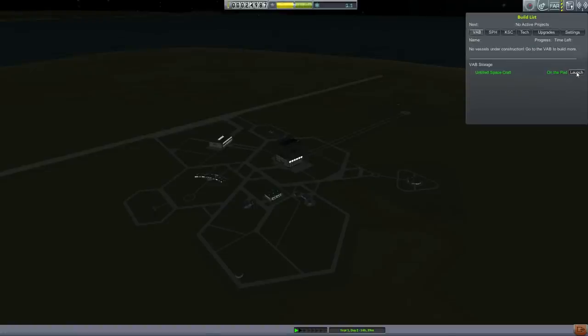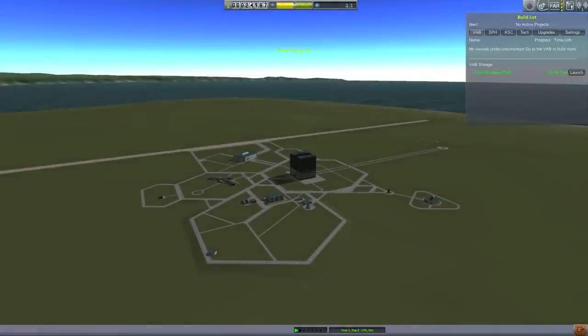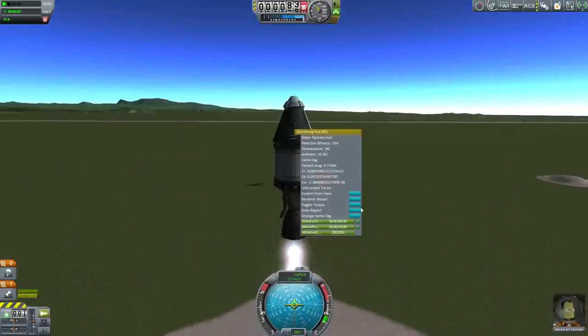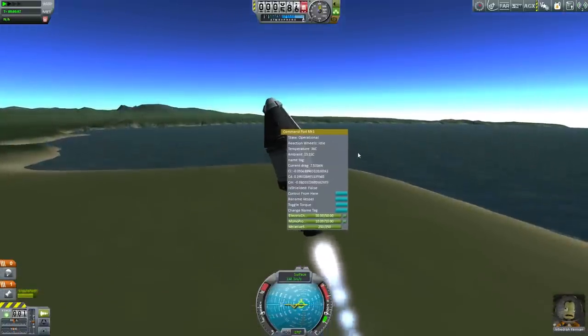We've now got it ready — it's on the pad and we're ready to launch. But I'm not going to launch it just yet because it will be dark. Let's run time forward a little until it's daytime. Much better to launch during the daytime so we can actually appreciate the beauty of the Kerbal landscape. We can fill it with Jebediah Kerbin. We just have this very minimalist UI, but we're ready to go. Jebediah Kerbin is sitting on the launch pad.